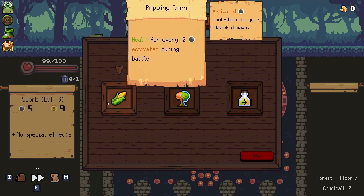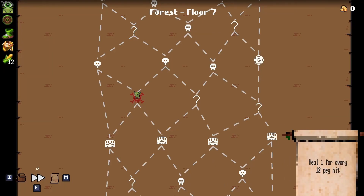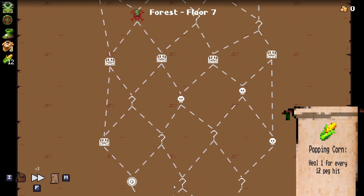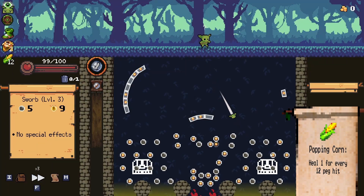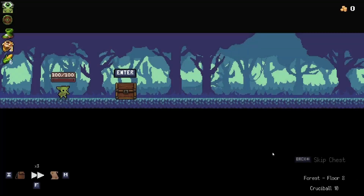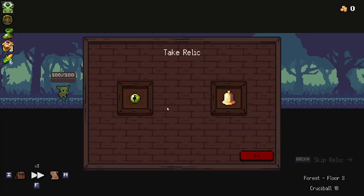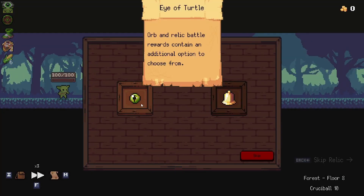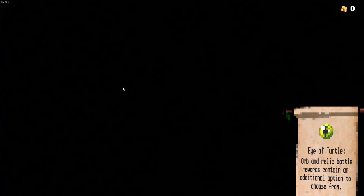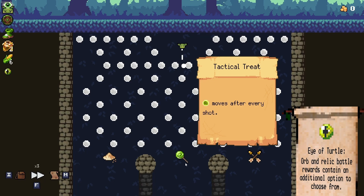If we happen to manage to get the wand of greed, we'll get a bunch of damage. Let's go and get the popping corn just because healing could be a problem. We're definitely going to the far left. Full HP — we're ready for it. Then we'll duck, dodge, and weave to the left.